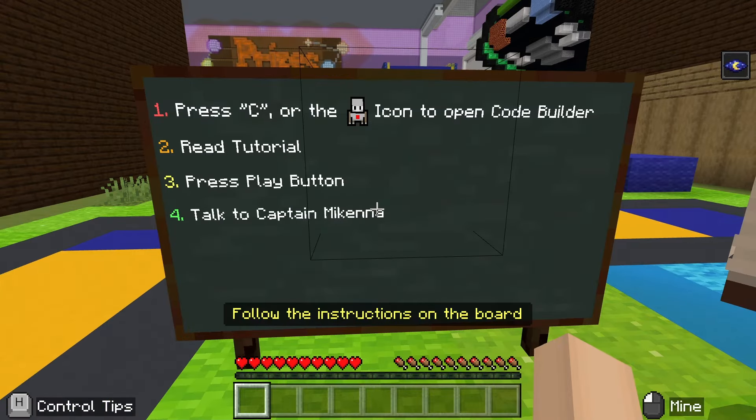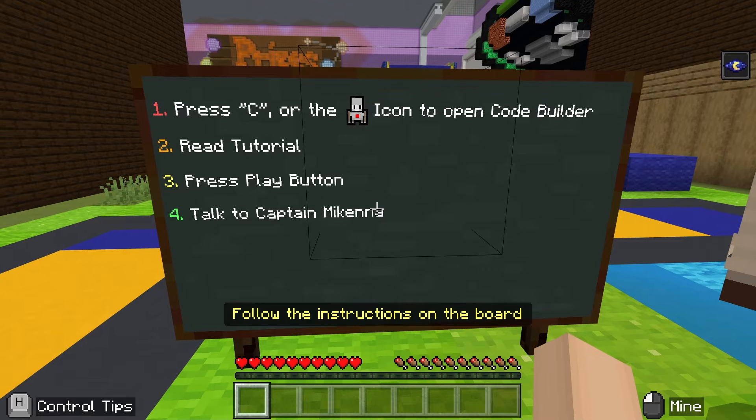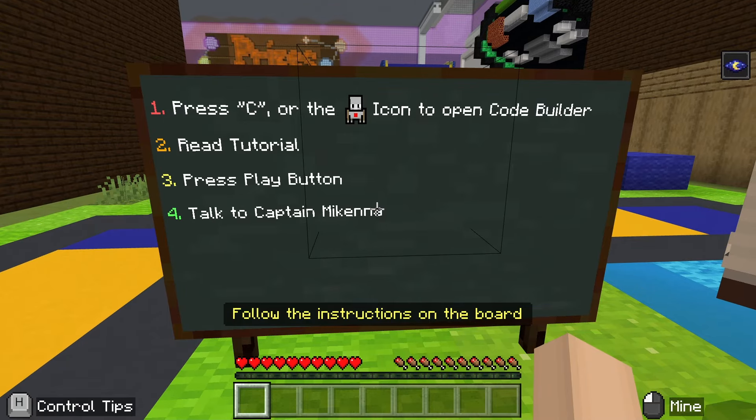Each time a new tutorial activity is started, a board will appear providing us with the steps we need to take. On this board, we are told to press C, or the Agent icon if you are on a touch screen, to open CodeBuilder. Read the tutorial, press the Play button, and finally speak to the Captain again when we have completed the task.